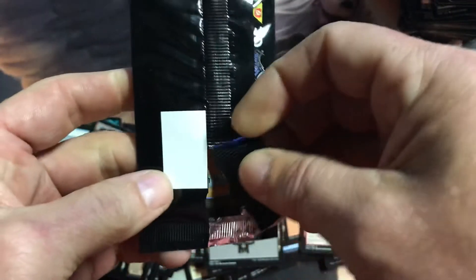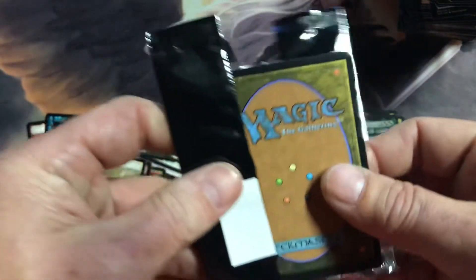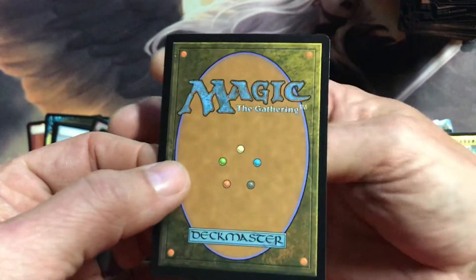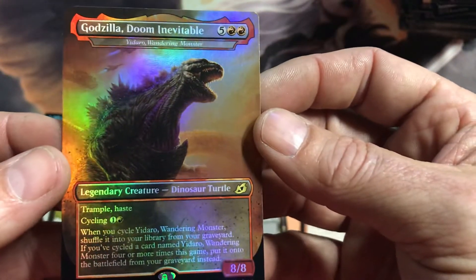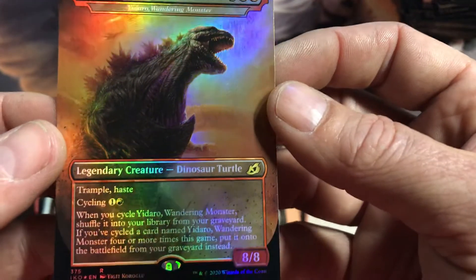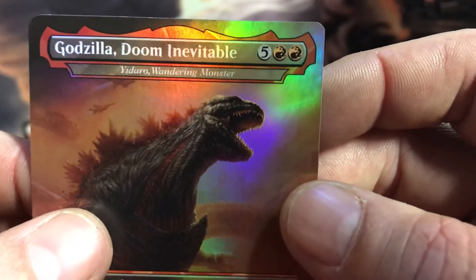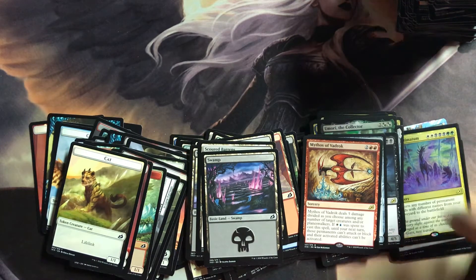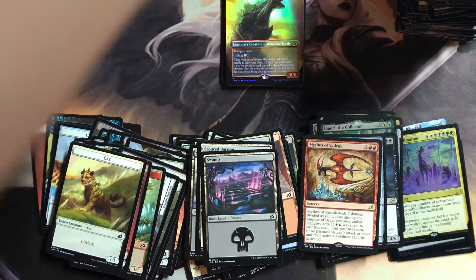Here we go — through the looking glass, time for our reveal. Come on baby, big money no whammies. Oh — Doom Inevitable, Godzilla! Look at that bad little mammy jammy — trample, hey cycling. What's his name? I can't read that. Vidaro — wandering — oh, Yadaro Wandering Monster. I've got plenty of those but these masterpieces are flipping awesome.